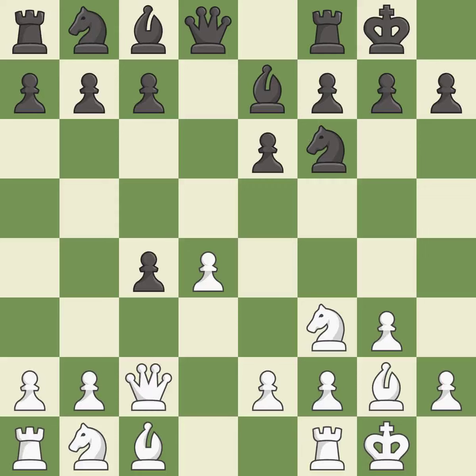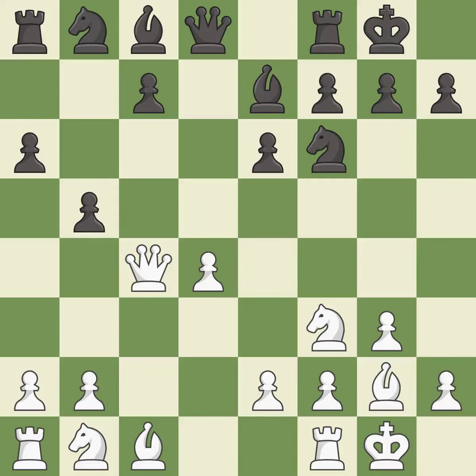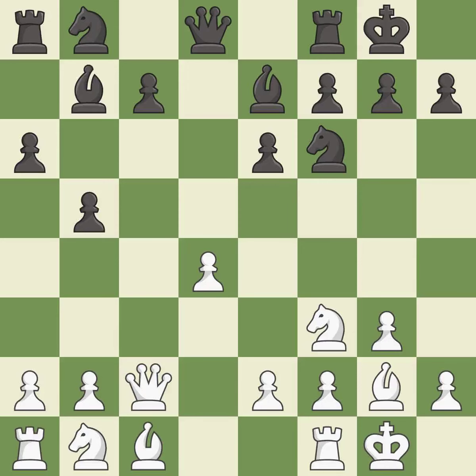This threatens to win a pawn — that pawn was free for the taking. This kicks an opposing queen, which puts the queen on a safer square. This threatens to reveal an attack on a rook. This activates a bishop by developing it off of its starting square, getting it into the action.